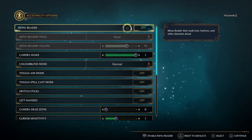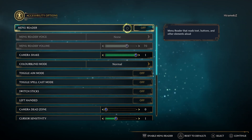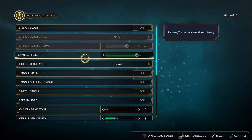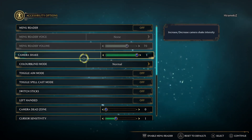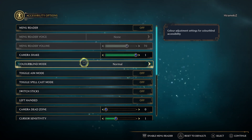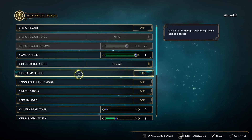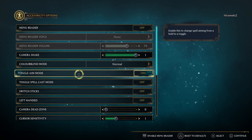Menu reader — reads text buttons and other elements. I don't need a narrator, that's fine. Camera shake. Colorblind mode — I think I'm fine. Toggle aim mode — they were able to change everything from a hold to a toggle.